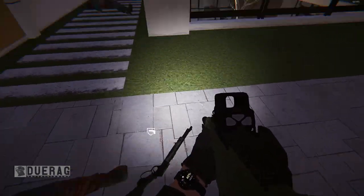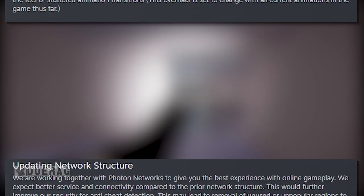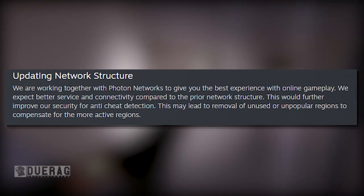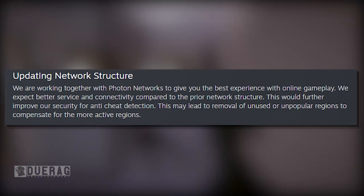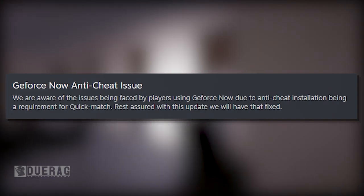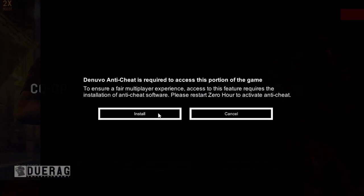They're also adding more features including an overhauled movement animation system, experimenting with various methods to improve FPS movement animations and counter stuttered animation transitions. They're updating the network structure, working with Photon Networks for better online gameplay — expecting better service and connectivity, improved security, and better anti-cheat detection. This may lead to removal of unused or unpopular regions. They're also looking into the GeForce Now anti-cheat issue, where anti-cheat installation is required for quick match. They say that will be fixed with this update.